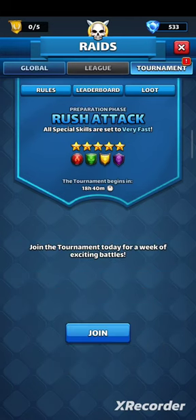It's Sunday, so it's time for tournament defense setup. This time we have 5-star rush with no ice faction, no blue, so red will be the strong color on defense and green won't have any advantage.